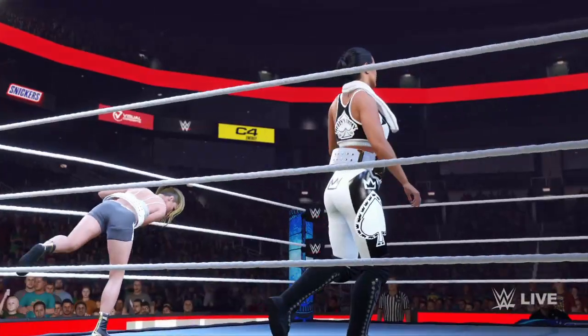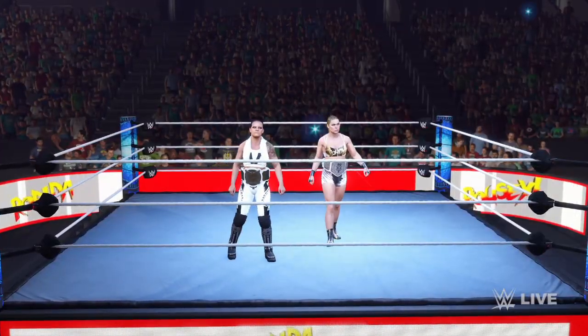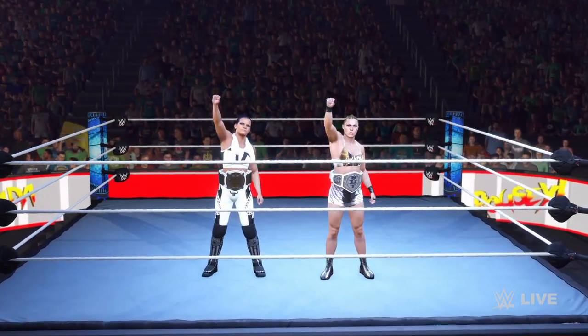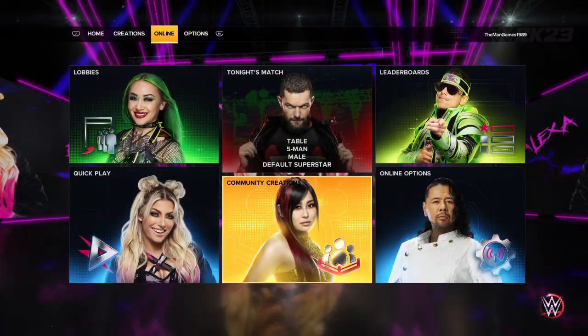If you noticed when we downloaded these, the name of the Shayna Baszler was 'Gear Pack' and Ronda Rousey's name was 'Attunia Alt23'. We're going to want to change that before making them a team, because it's a bit annoying when you try to search for them.